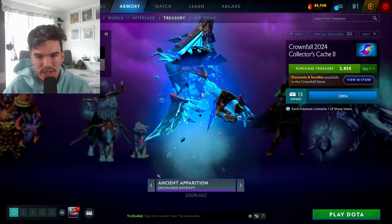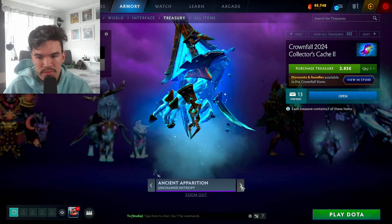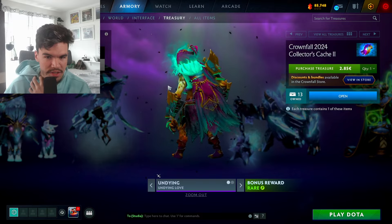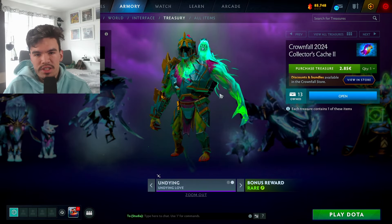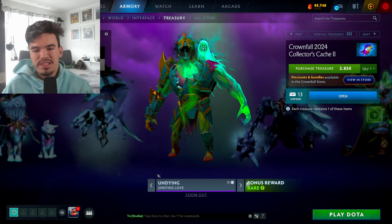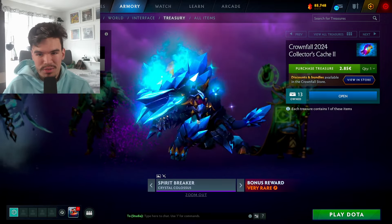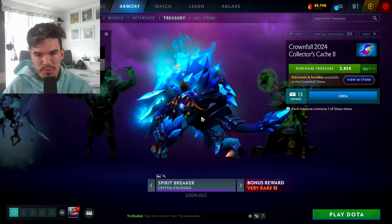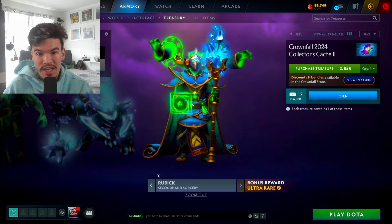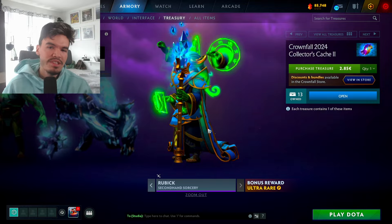Ancient Apparition — they brought Pyramid Head into Dota, yeah this is really cool. Rare Undying set with Undying Love — I think this is super well done, really cool. The Flesh Golem I guess kind of has to look abhorrent, so I get it. Very rare Crystal Colossus Spirit Breaker — I would love to get this, it looks super sick. And then the ultra rare Secondhand Sorcery — Rubick has the Aghanim's Scepter. This looks amazing, look at the color, look at the hair.